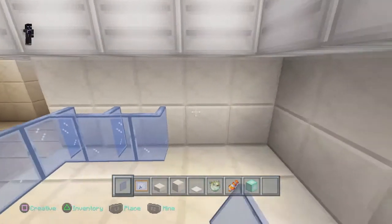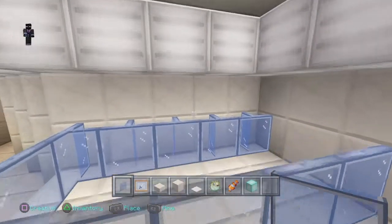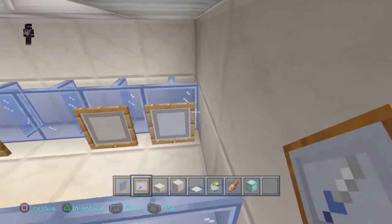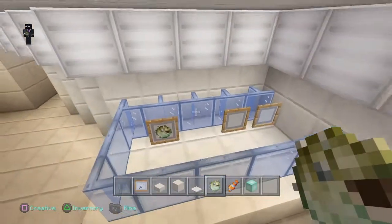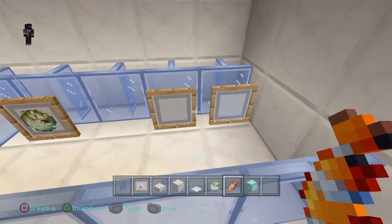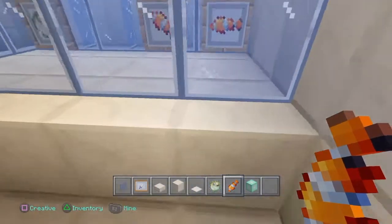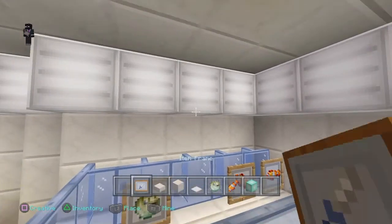Also right here. Now you're going to take your item frame and put it there. Place your puffer fish — see them smiling, really nice! Then your clownfish, maybe like that. That looks really good.